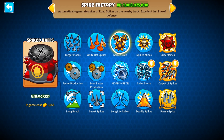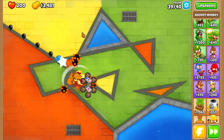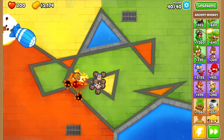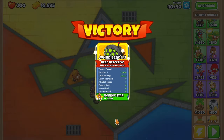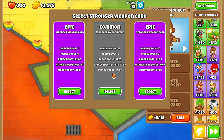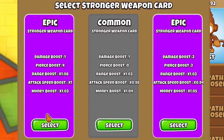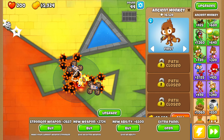Spiked balls deal extra damage to ceramic and fortified balloons. You can actually place it down instead of it attacking every single one. A MOAB should be pretty easy now. Let's see — a MOAB! We're doing a lot better. Another weapon. Large caliber lead protection, stronger weapon. Epic — we get a pierce boost of four, which is actually really good. Let's do the far left one, filling up the map a little bit.